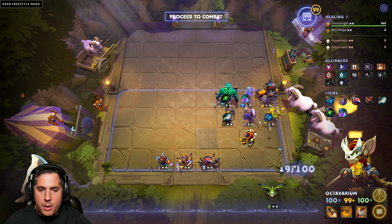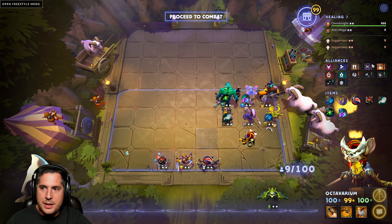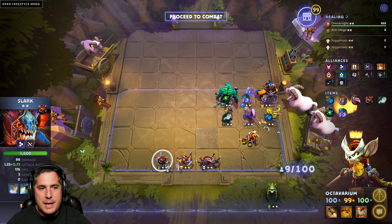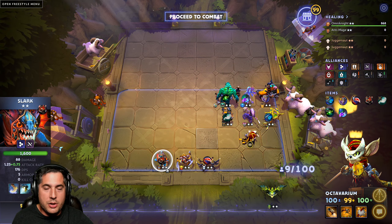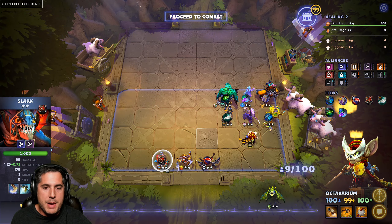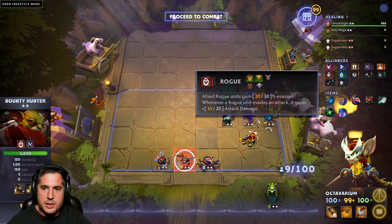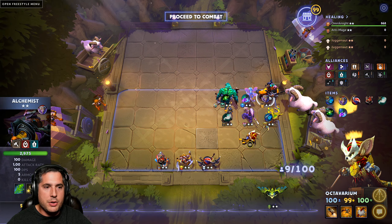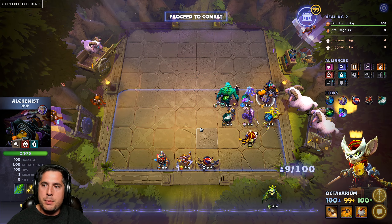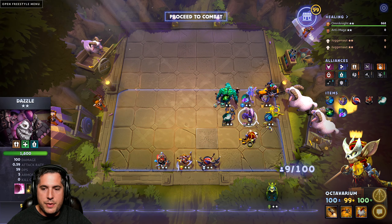First, we are running Assassins — because Assassins give us that added DPS potential since we have to run Queen of Pain anyway. I think Slark with two stars and a Mask of Madness is an absolute fiend right now. With the current buff, Slark is truly remarkable and worth running in almost any composition with a Mask of Madness. You also want to run Bounty Hunter for the evasion benefit. I do recommend Alchemist mainly because of his Acid Spray reducing enemy armor and dealing damage over time.